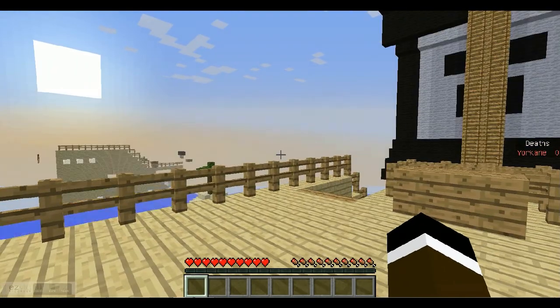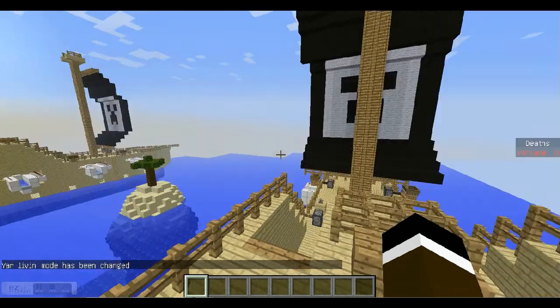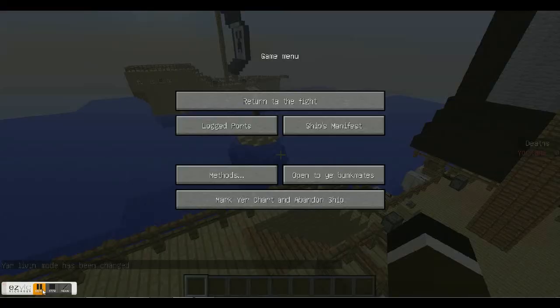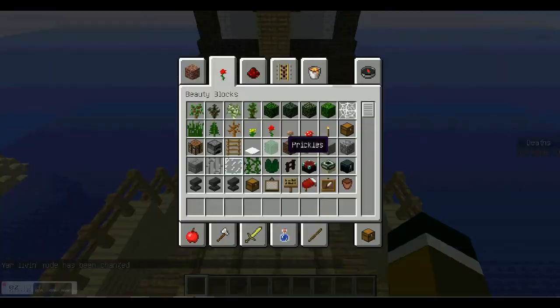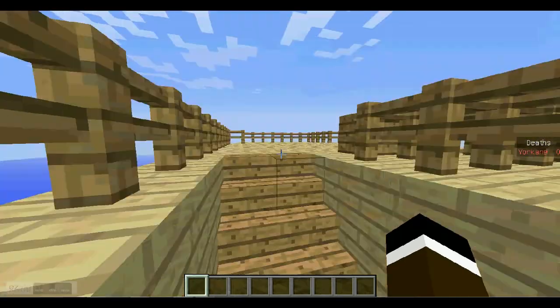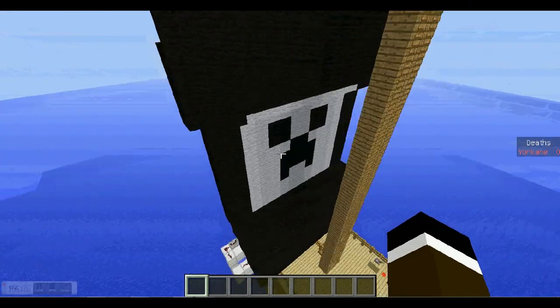You spawn on the ship. Let me go into game mode C here. Sorry for the background noise — people are talking. As you see here, you spawn on the ship and it's a pirate ship with a creeper face.